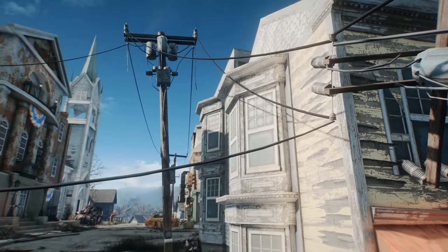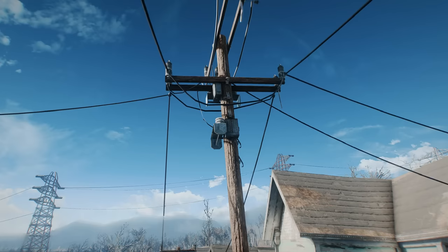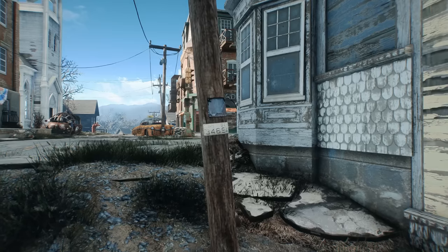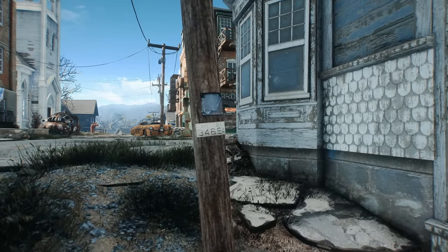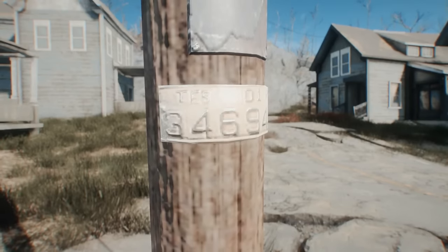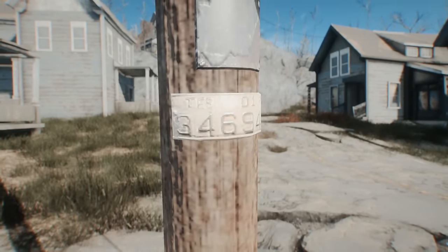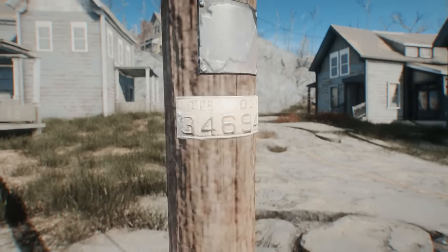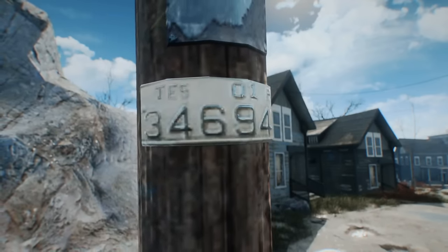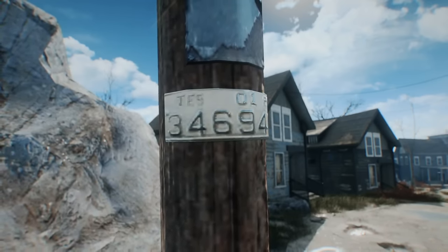Next, throughout the wasteland, a number of pre-war utility poles dot the sides of roads and sidewalks, towering over the ashes as monuments to a more civilized, advanced age of mankind. Something you may or may not have paid attention to, though, is the fact that most of these poles have small plaques attached to them. In the real world, these plaques would normally provide technical and identification information. However, in Fallout 4, all of them are exactly the same, all featuring the letters T-E-S followed by an amalgamation of numbers — a nod by Bethesda to their Elder Scrolls franchise, abbreviated T-E-S.